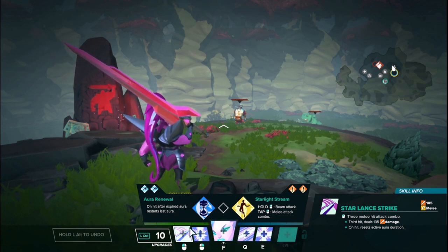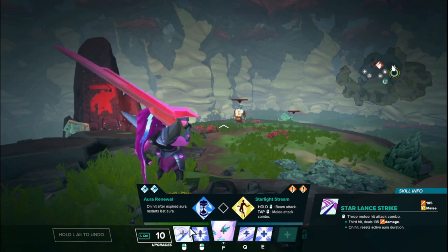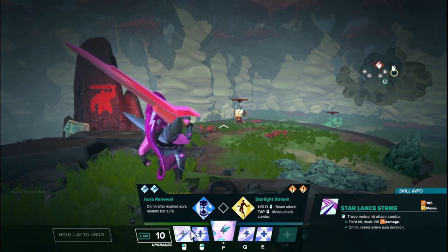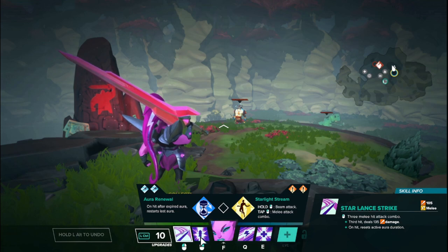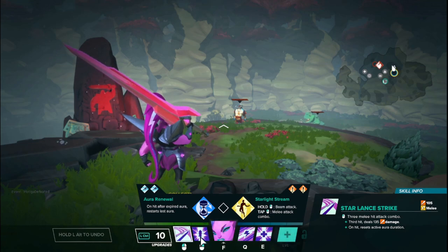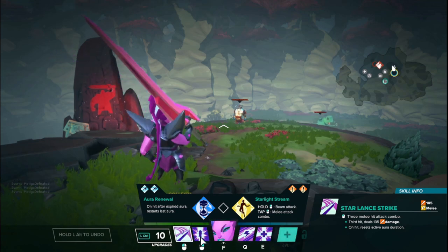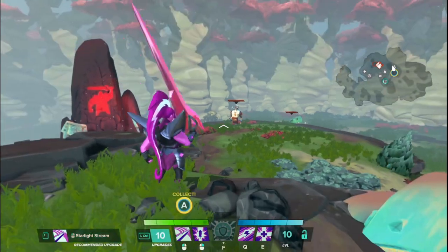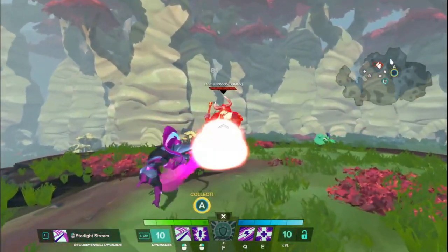She's actually tied with Vadasi for most armor. Moving to her abilities — the left mouse button is called Star Lance Strike. It's a 3-hit melee attack combo that deals 105 damage pre-mitigation, and the 3rd hit does slightly more at 135. On hit, it also resets the active aura duration. Her 3 auras on right mouse button, Q, and E can only have one active at a time. When you deal damage with LMB, you reset the duration of that aura, so it can be semi-permanent if you are constantly in combat — normally auras only last about 3 seconds, but Star Lance Strike will keep it active the entire time.